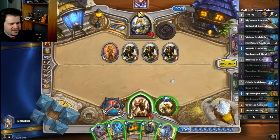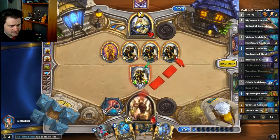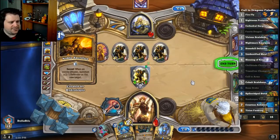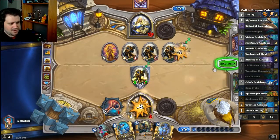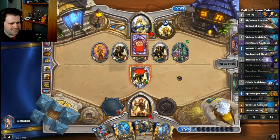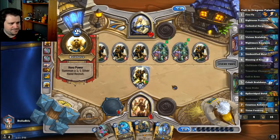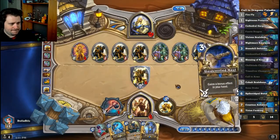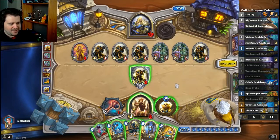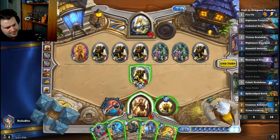Are we in this game? We only have 9 mana. It is Noble Sacrifice. Actually it doesn't matter that much — our minion already has taunt. So we can play down Cobalt Scale Bane, Sacred Maul — maybe we Hero Power, Sacred Maul, Scale Bane. I don't think we want our Scale Bane to have taunt... or maybe we just want the most taunt out there possible.